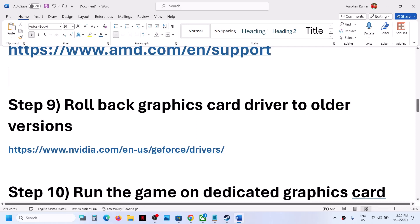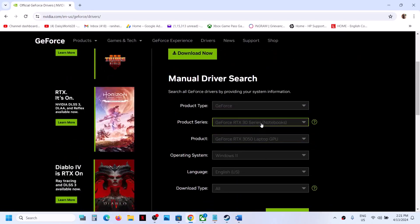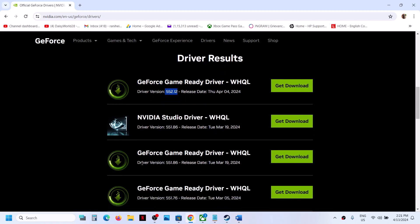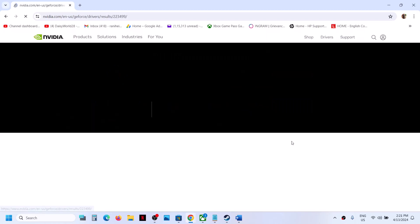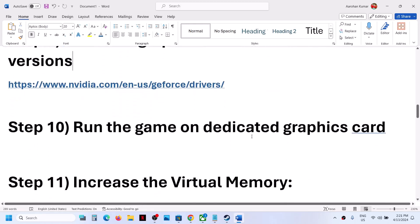The next step is to roll back your graphics driver to an older version. The link is provided in the video description — open it in a browser. Select your graphic card from the list and click Start Search. The latest GeForce Game Ready Driver version is 552.12; you can try driver version 551.86 or 551.76. Download the older version, run the exe file, and again put a check on Perform a Clean Installation. After the clean installation, restart your computer and check.